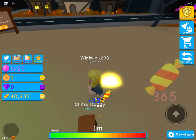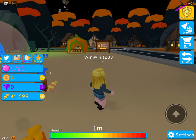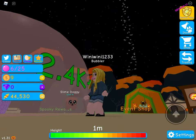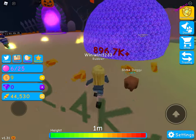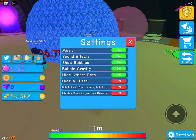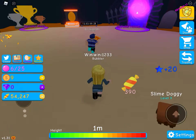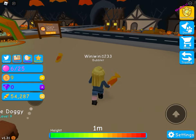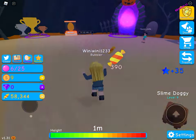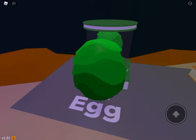I'm trying to get as much candy as I can so I can hatch another egg. The background is super cool. I can see another land up there — if I jump I can see the clouds. I had to hide bubbles — bubble clouding — so now I can't see everybody else's bubbles but that's okay.